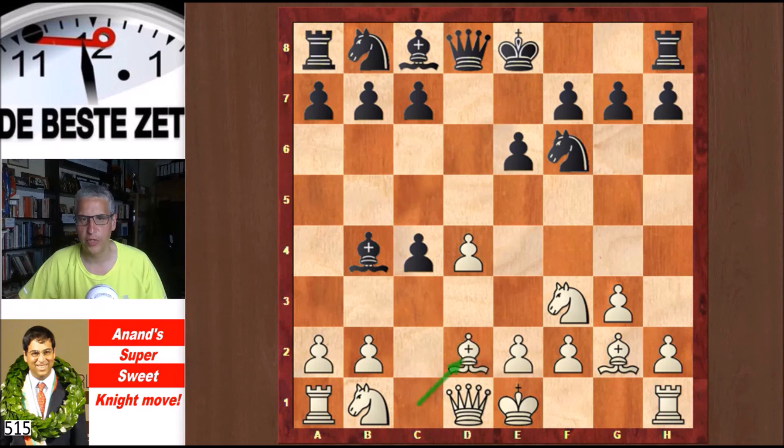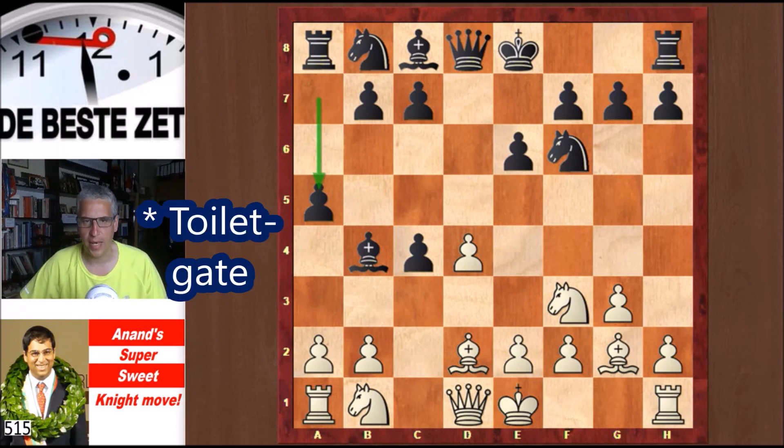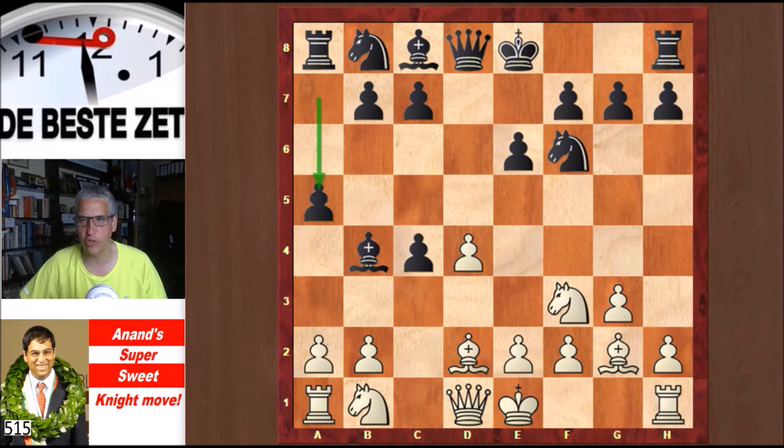Bb4+, bishop interposes, and a5. Anand writes that Topalov is going for the line he used in the first game of his match against Kramnik, played in 2006 — the famous toilet-game match. Anand says his team had checked this a lot during the pre-match camp, so they were well prepared for this move from Topalov.